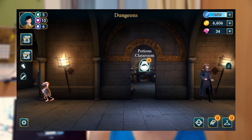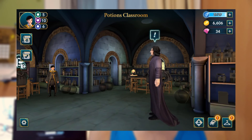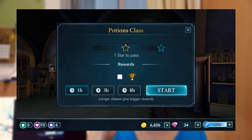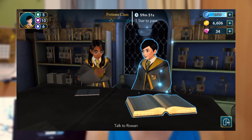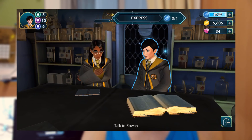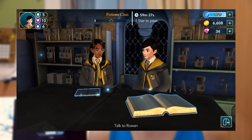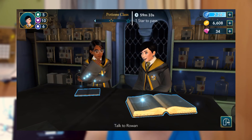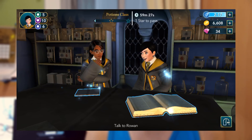Let's do a potions lesson. Tap on the exclamation mark and you can choose a one-hour, three-hour, or eight-hour course. I'll do a one-hour course. You can see the illuminated objects — my character and the book are highlighted. Tapping them uses energy; it's now 26 out of 27. Energy refills every four minutes — the first minute may differ when coming off a full bar.